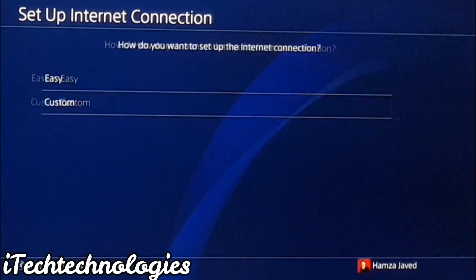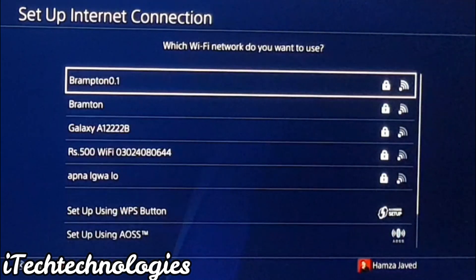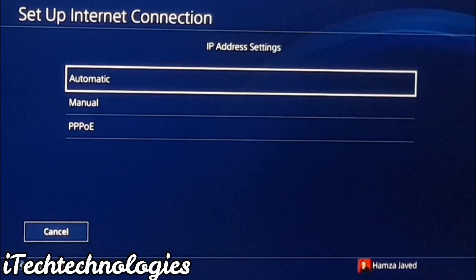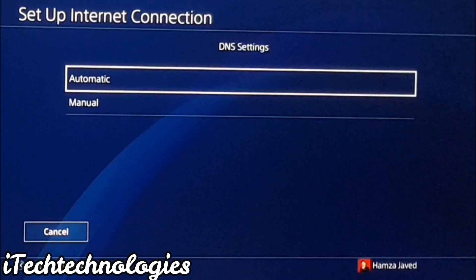After that, go to Custom and select your Wi-Fi — I'm using this one. For IP Address, select Automatic. For DHCP Hostname, select Do Not Specify. Now for DNS Setting, this is the most important thing.